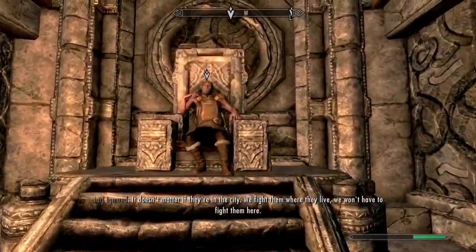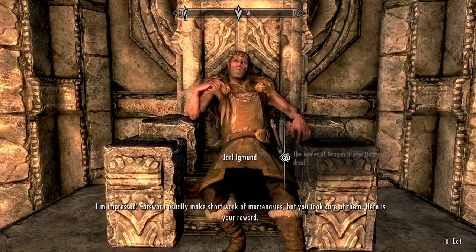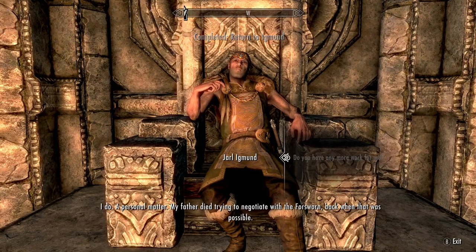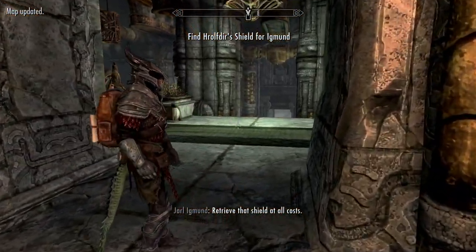Speaking to the Jarl: 'The leader of Dragonbridge Overlook is very dead.' The Jarl is impressed and gives a reward. She then gives a personal mission - her father died trying to negotiate with the Forsworn, who took his shield. She needs it brought back from the Hagraven these Forsworn consort with, warning that no man of hers has ever faced a Hagraven and lived.